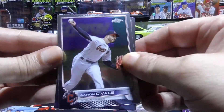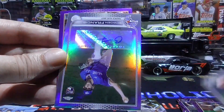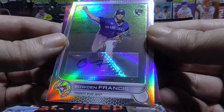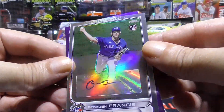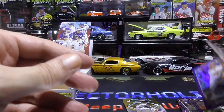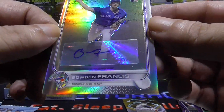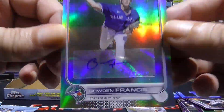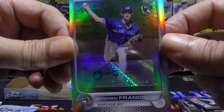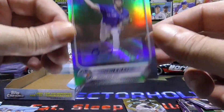Aaron Savali, Chase Silseth rookie — and we pulled an auto! A rookie auto — it's a Bowden Francis, and it's a refractor! And a Kyle Schwarber purple. Unfortunately it's a pitcher for the Toronto Blue Jays. I hope he's good — you Toronto fans out there, let me know if this guy's any good. It is a sticker auto but it is a beauty. Bowden Francis.